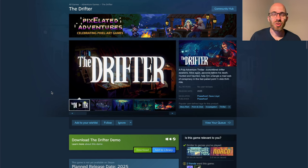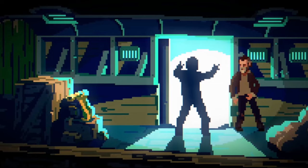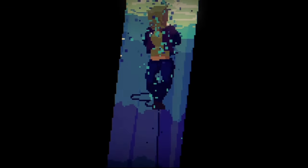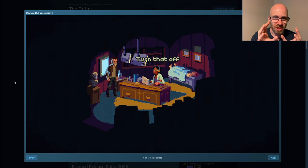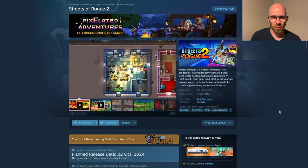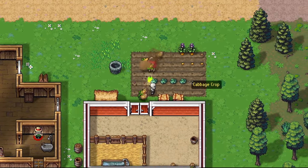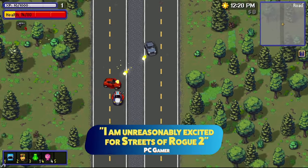Next up is The Drifter. It has a lot of very handcrafted scenes, very chunky pixels, going down to low resolution. I love when pixel art shows that it's pixel art. Really good animation, just impressive scenes — every scene just captures my imagination. And Streets of Rogue 2, no stranger to this channel. One of the artists on this is CMG Mo, and you can see it when you look at these trees. The art assets are very, very well done.